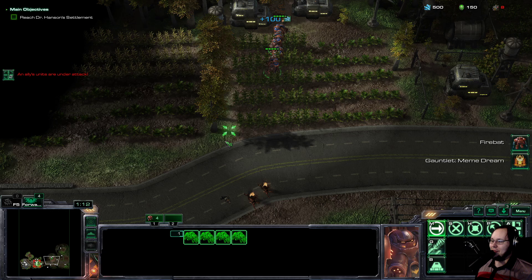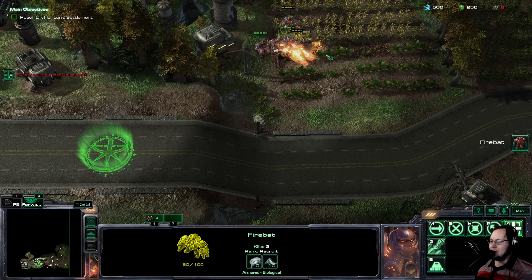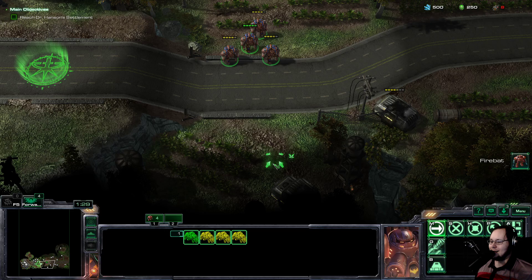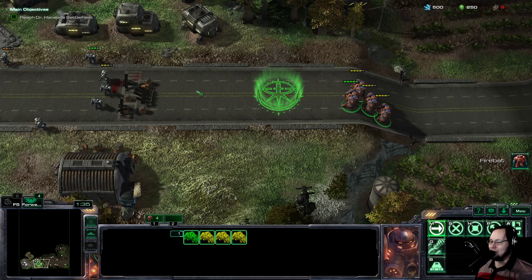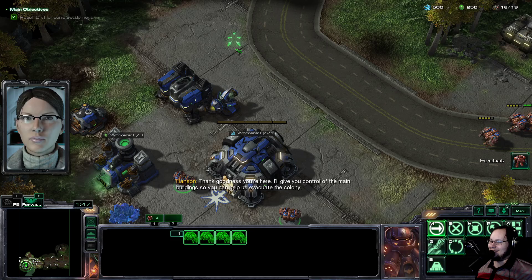I'm getting all the money — all the cash, all the dollary-do's. We're going to wreck these Zerglings. I guess I can use my fire bats to build an engineering bay to make missile turrets for the Mutas. If these turn into fire bats — thank goodness you're here.